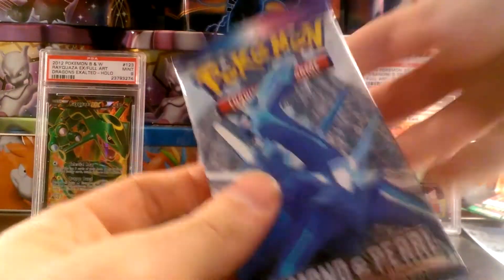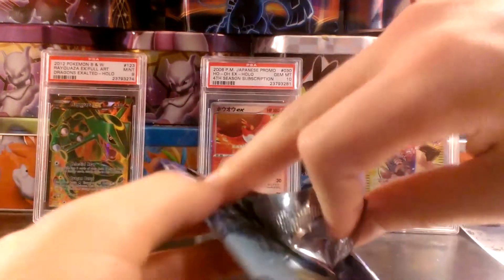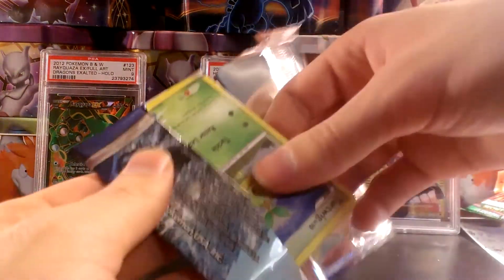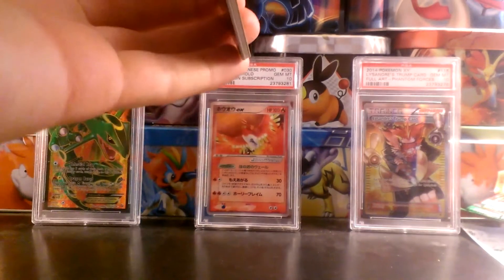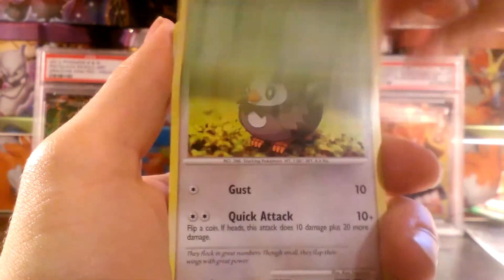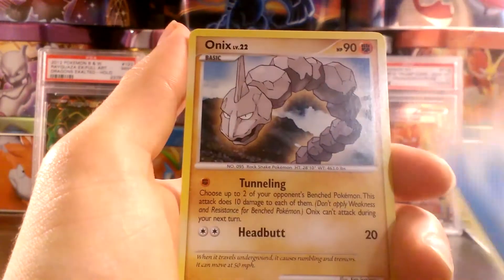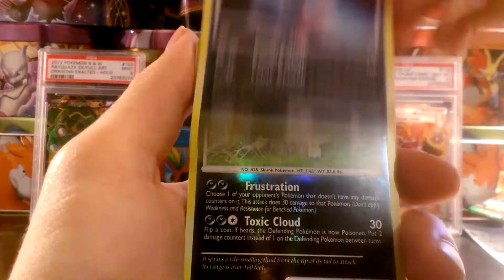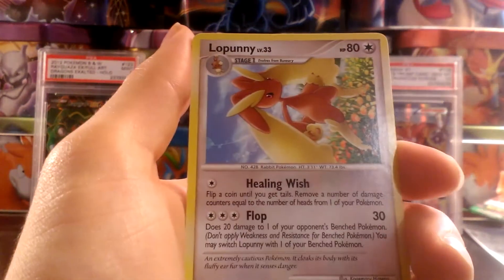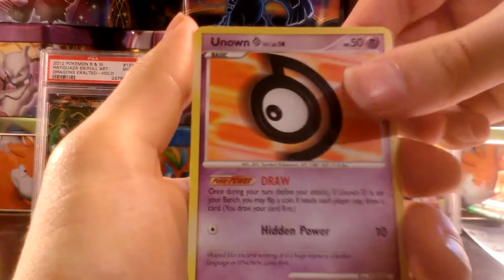Next up, a pack of Diamond and Pearl. I had pretty epic pulls out of my Diamond and Pearl booster pack in the first Power Pack that I opened, but let's see what this one has. We have a Turtwig, Starly, a Water Energy, Onyx, Sneasel, a Reverse Holo Skuntank which is a rare — very nice. And our rare is a Lopunny. Just a non-holo rare, but two rares in a pack — always pretty nice.